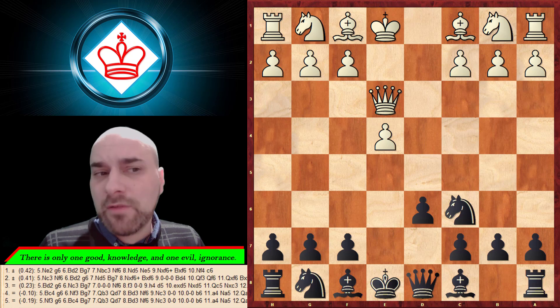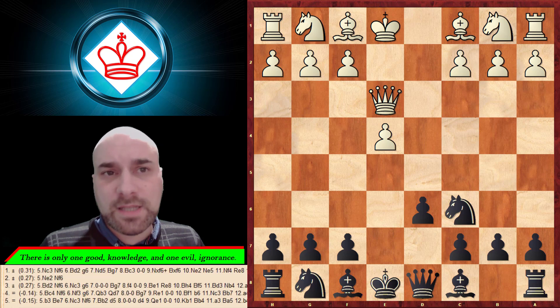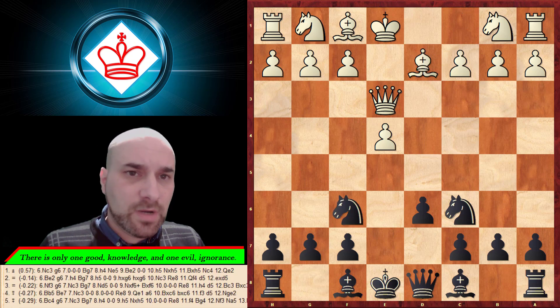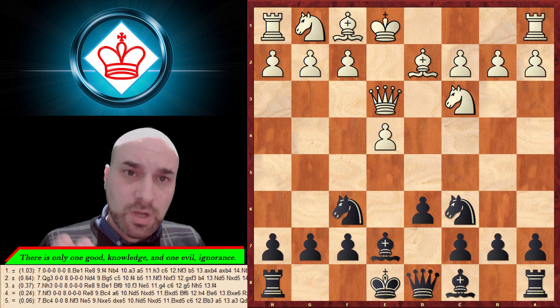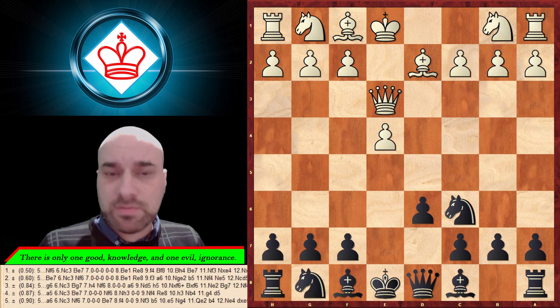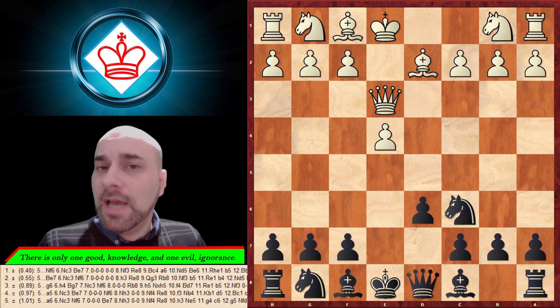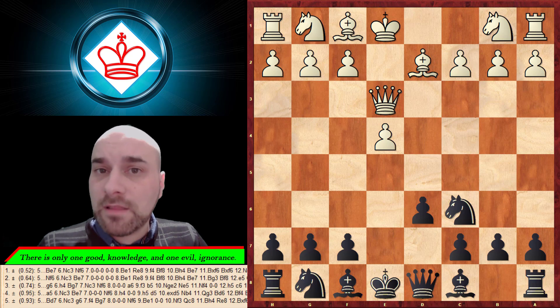One popular move here is d6, but I'm not really a fan of it. We can transpose to the previous lines. White can choose between a couple of options, and after these developing moves we have a transposition to file number 10. You can check it on the PGN files.